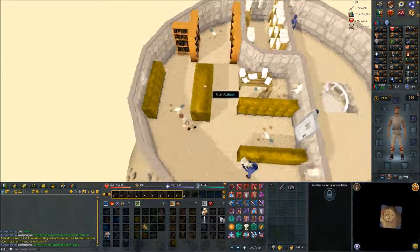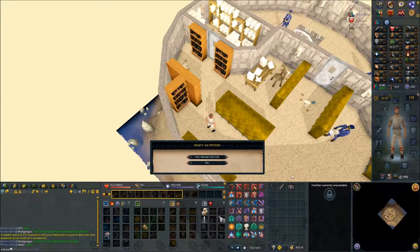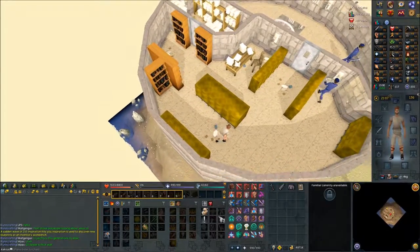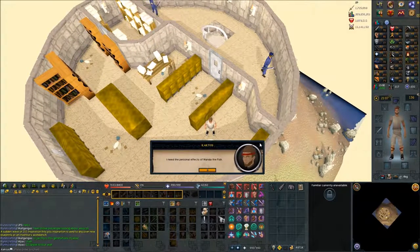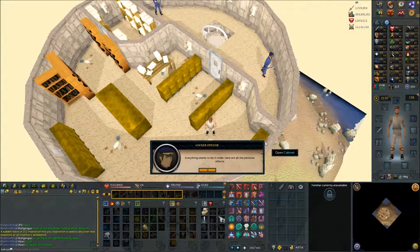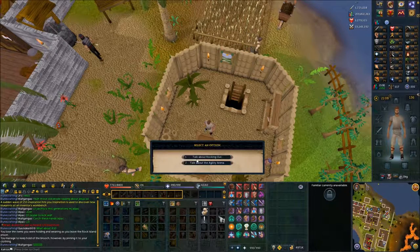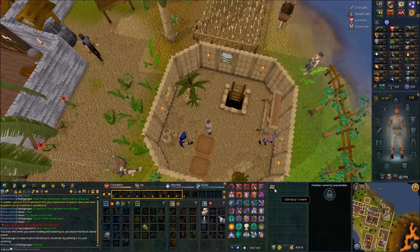Run around and search the cabinet right here — you should get the wand of the fish. Talk to the locker officer and you should get a brooch. Make your way back to Brimhaven where the Agility Arena is — we were here just earlier. Talk to Captain Izzy about rocking out, and you should get a mark.